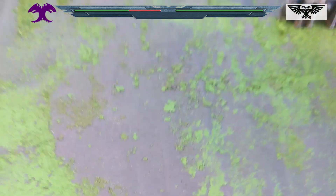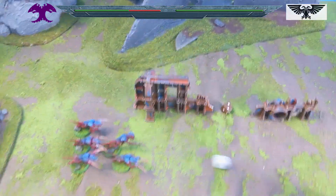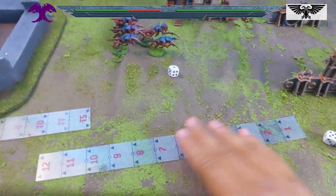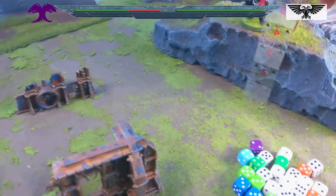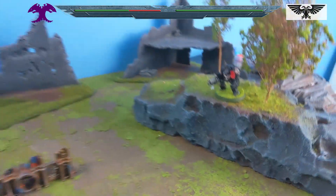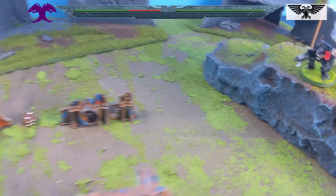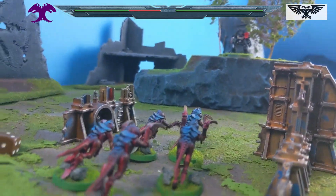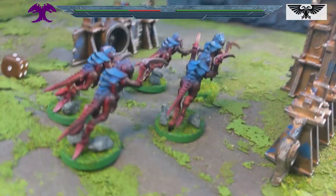Unsurprisingly they're going to choose to advance, so 8 inches plus 1. For when they get up the hill that's going to be 3 inches to climb — same as the sniper's tower in the other video if you've seen that. 8 plus 1 is 9 inches. That's the end of the Tyranids turn 2. They're certainly getting up the board, but that could have been a lot better.